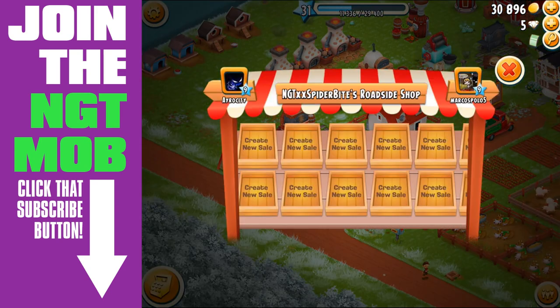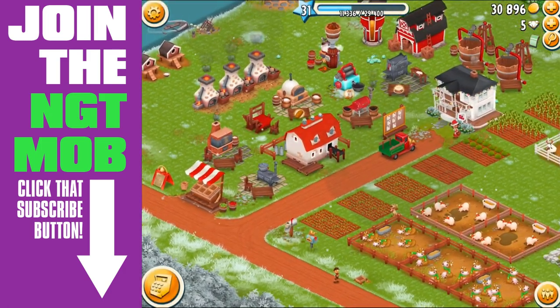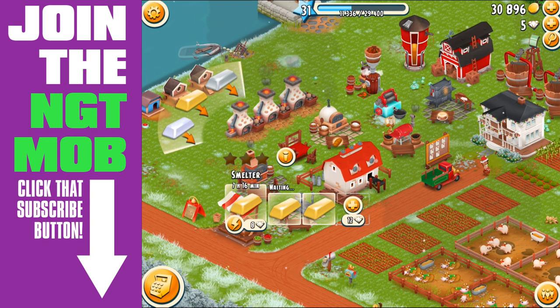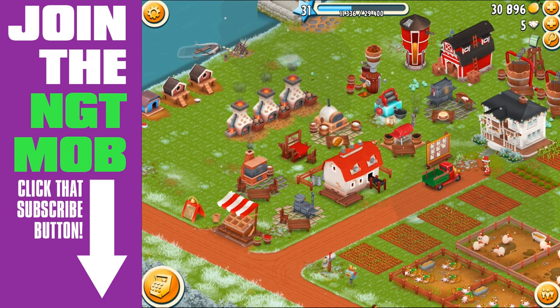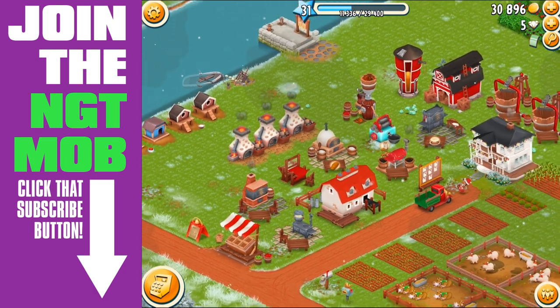You can sell the ore, but it doesn't sell for much - one platinum ore maxes out at 25 coins. If you try to sell a gold bar, the price maxes out at 147. So I just use them for truck orders and keep my smelters running. You can probably get away with only purchasing one additional queue slot, because even if you're producing two silver bars it's still going to take 16 hours, and you can time yourself within those 16 hours to keep your smelter running 24/7 and never stopped.